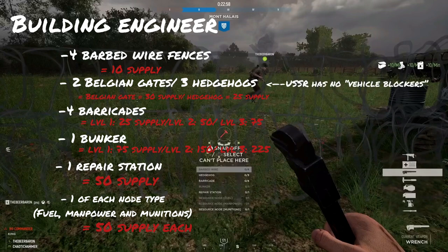Here is what it takes to build and upgrade these items. Some buildings cannot be upgraded, such as nodes, the repair station, or barbed wire — those just have a flat build cost. Other things like barricades and bunkers can be upgraded and cost additional resources to do so, so keep that in mind.